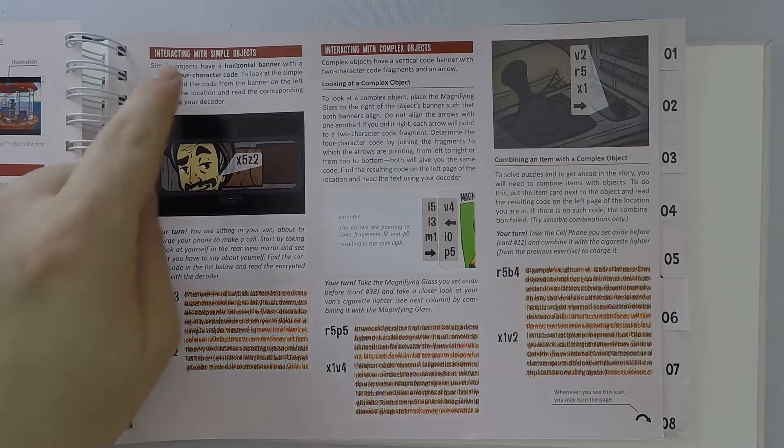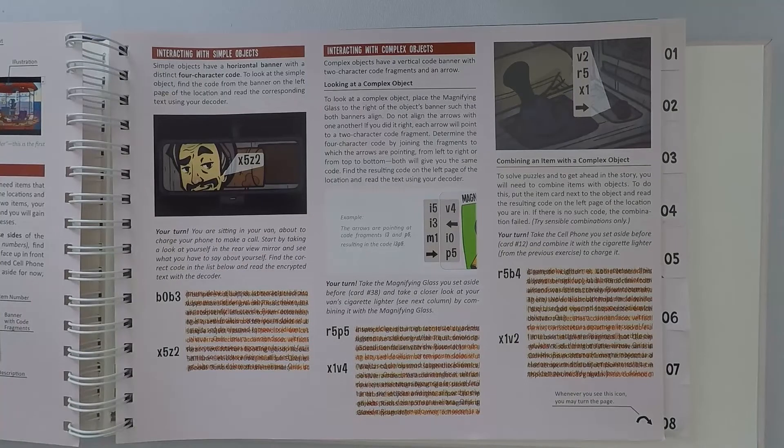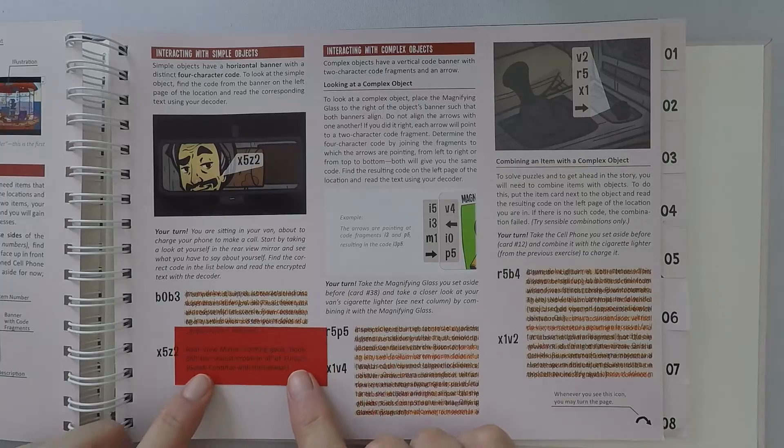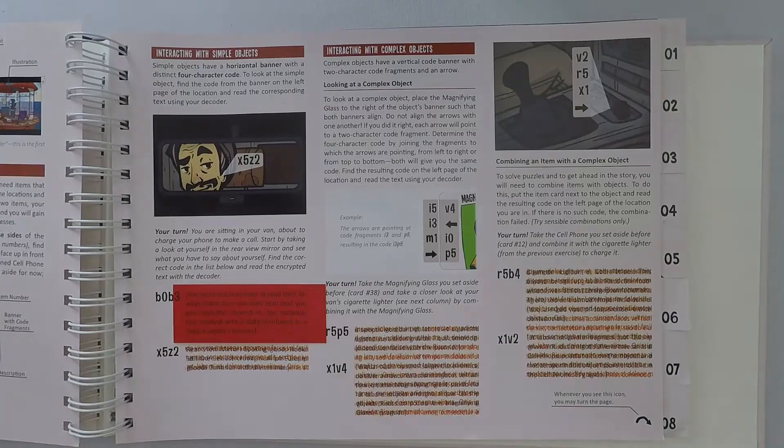The next part of the tutorial covers interacting with simple objects. You can see here that you're looking in the rearview mirror of your car and it says X5, Z2. So then you've got the two options here, which will be on the page in the book as you're playing, and you put the one over X5, Z2 — that's the correct one and it'll tell you what you need to do. This tutorial is great because if you do put it on the wrong one, it will let you know why you're wrong.